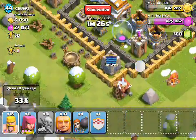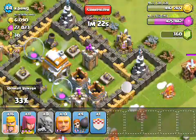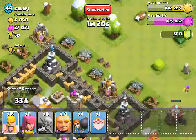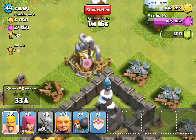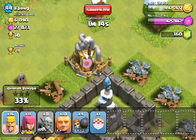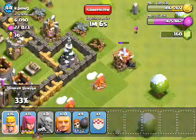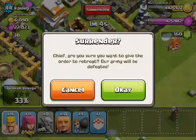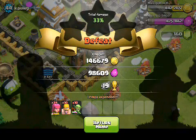Anything else I want to pick off? Not really. As I said in the previous video, no need to get one star. I'm not going to bother attacking this guy right here — I could attack without taking return fire, but it doesn't actually have any resources in it because it's under construction. So no point whatsoever in attacking that. No need to wait around here, just zoom out and head home to spend our spoils.